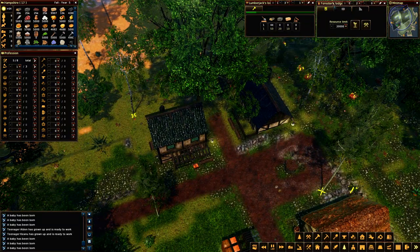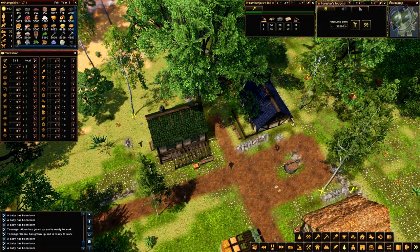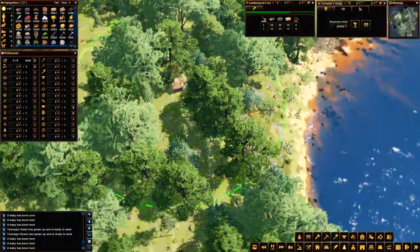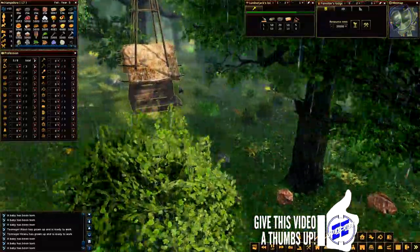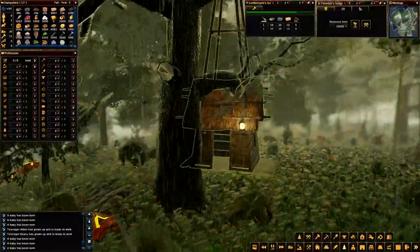That's ready to go. I would like to go to it, but apparently I cannot just go to it. So there it is in the forest. We'll try to get a good all-around view of it. Looks like an entrance there. Excellent.